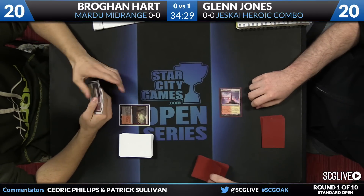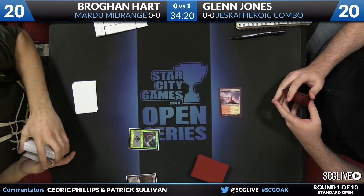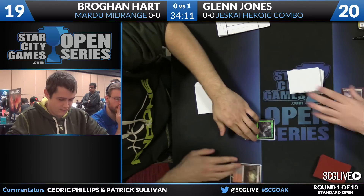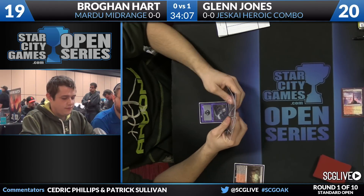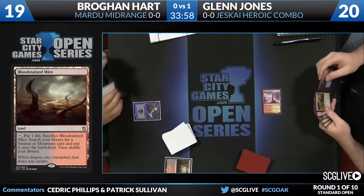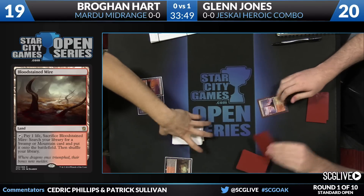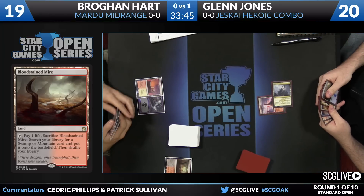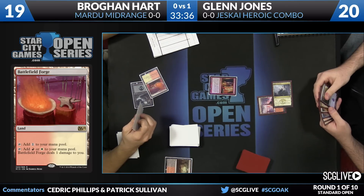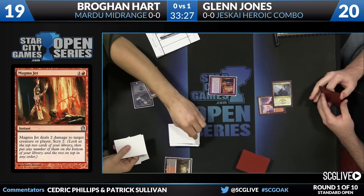There is a Battlefield Forge from Hart. Jones quickly draws, plays his Mystic Monastery, and passes. He's a little land light — here's Magma Jet at end of turn. Hart goes to 18, Scry 2. Brogan must really need something specific. Magma Jet is very good against Glenn's deck — any instant speed removal is valuable. One on top, one on bottom. Third turn for Brogan: Temple of Triumph for a little Scry. Jones plays a Seeker of the Way and passes with one mana open.